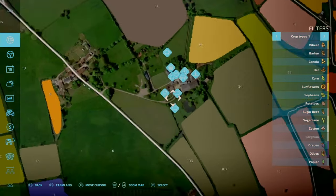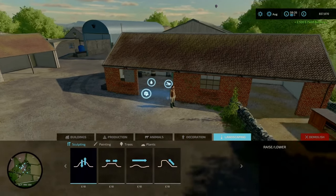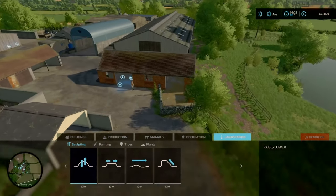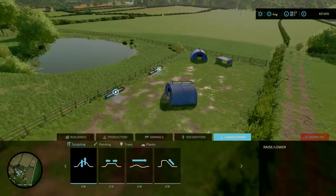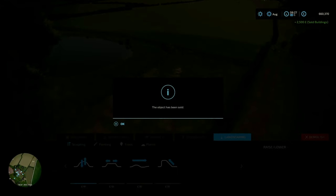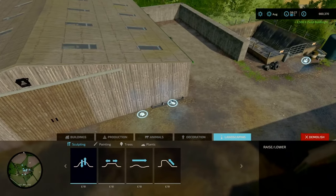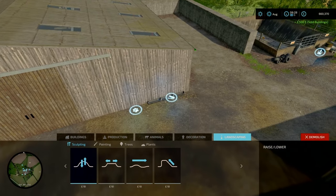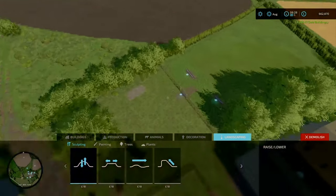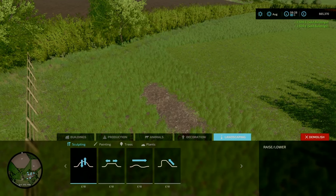So we need to go back to Court Farm. I'm pretty sure you can't get rid of the rabbits, but what you can do is get rid of the pigs — go to demolish, there we go. And now for the chickens, all you have to do is go to the feeding trough — there we go, that is sold. Then go to the sheep area, click on the troughs — there we go, that is sold.